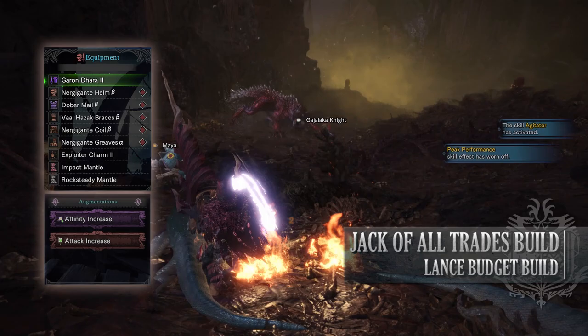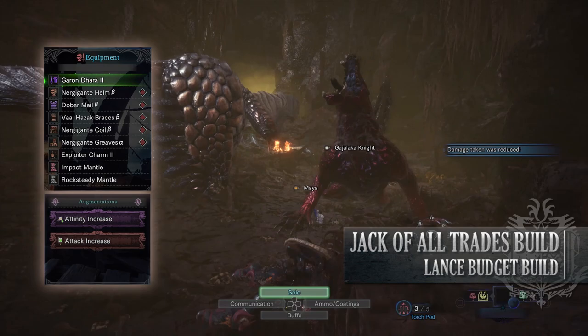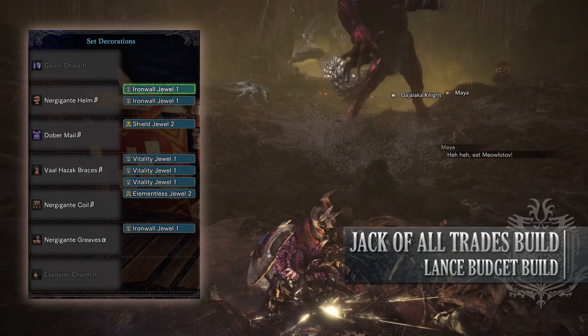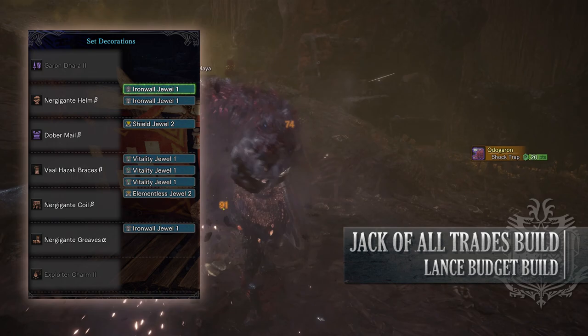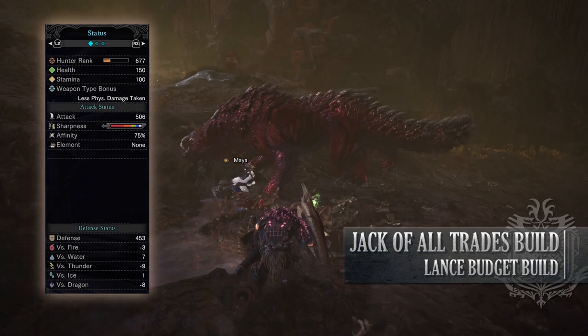You can of course swap one of these out for the health regen augmentation if you so desire. As for the jewels, there is only one real mandatory one here, which is the Elementalist Jewel, which would boost the attack of our weapon as the element is hidden. After that, I've added a Shield Jewel to allow me to block unblockable attacks, Iron Wall Jewels to increase the potential of our blocking abilities, and Vitality Jewels to increase our health. If you've done what I've done here, you should have a build with 150 health, 100 stamina, 506 attack, white sharpness, 75% affinity — which is actually 100% so long as you're going for monster weak points — with a decent defense against water, but you're fairly weak to thunder and dragon.